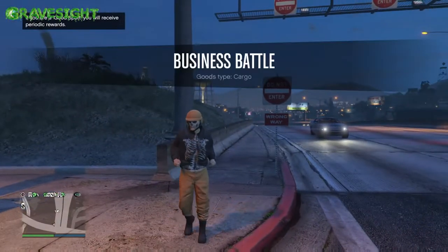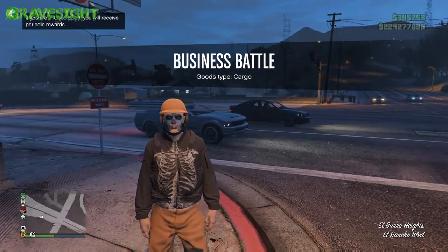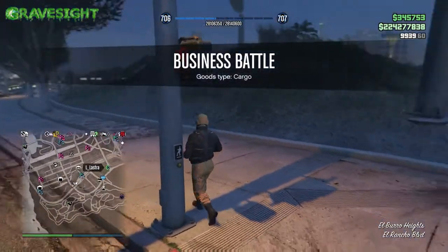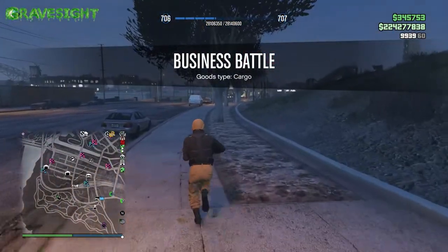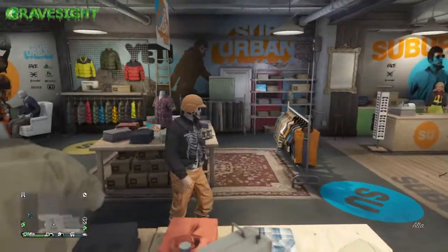There we go — I'm in a public session and I was able to go ahead and pull the orange joggers with the orange helmet, which is cool because Halloween is right around the corner and I want to be making a super awesome scary pumpkin outfit with this. All we have to do now is go save this outfit, but before we do that I'm going to change the shoes.